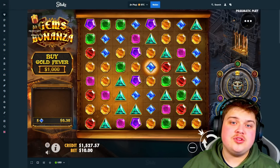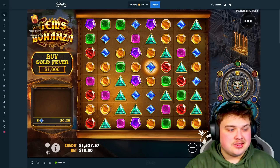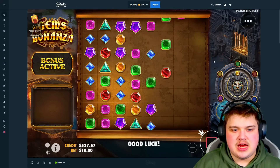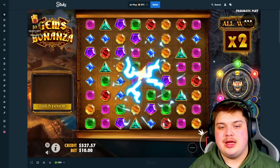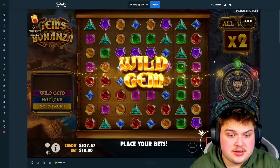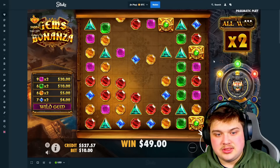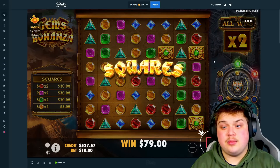What's good guys, how you doing today? We are back on Stake, we've got $1,500 in the balance and we're going to play Gems Bonanza. Let's hop straight into the first bonus buy of $1,000. Gems, just be decent — come on, be somewhat good. Get us to level 2, that's all I want. Just pass level 1. It's a 1k bonus, so that's the majority of the balance, so we kind of need it to be good. Start the video with a juicer please!